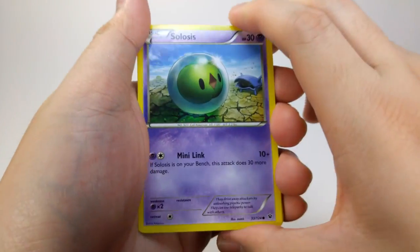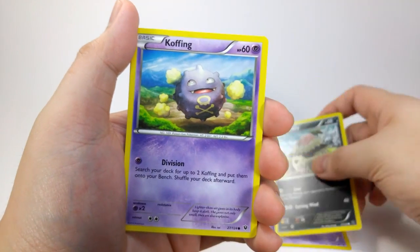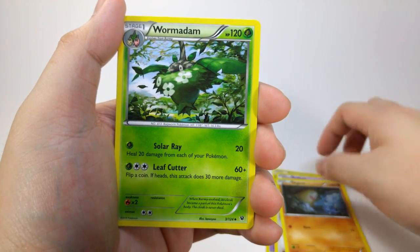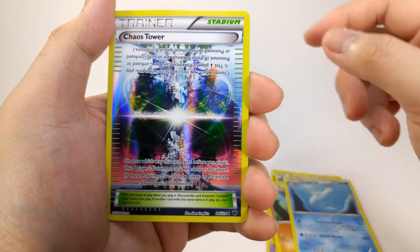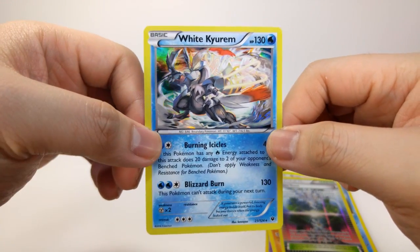And we start off with a Solosis, Vullaby, Koffing, Mancino, Diglett, Wormadam, Pupitar, Dugong, Chaos Tower, and do we get an EX? A White Kyurem. Nice! Something shiny. Look at that shine.